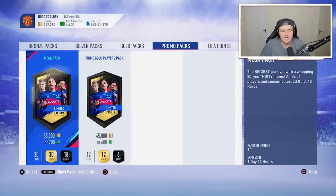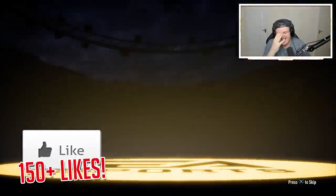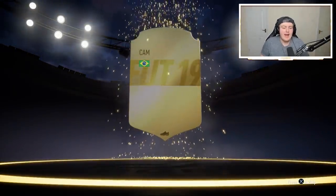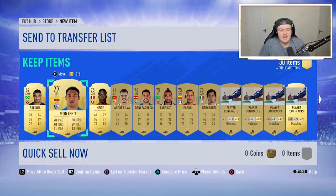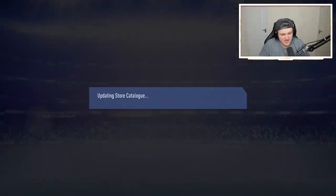EA has released six brand new prime icon or prime icon moment SBCs. We've got Cruyff, Laudrup, Hernandez, Roberto Carlos, Bobby Moore, and Rivaldo. I am only interested in Roberto Carlos because he looks absolutely unreal, and I think it helps me on my quest to eventually having a full icon team, which is what I want to do eventually.